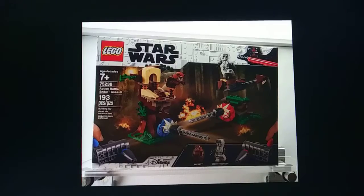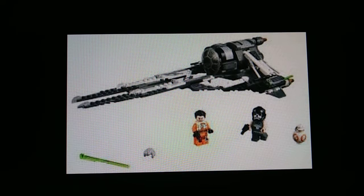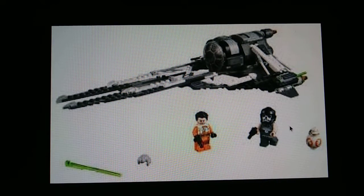Here is Poe Dameron in his Resistance outfit, and Griff Harloran — he has a skull-face helmet and an imperial helmet, which is pretty cool. Here's BB-8, and a gray hairpiece suggests this character is pretty old. There will be three spring motor shooters. Interestingly, the shape of the engines in the back might hint at a future TIE Defender.